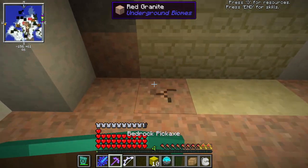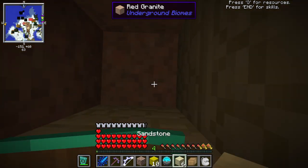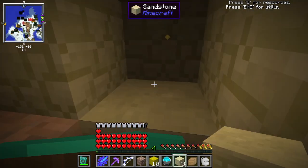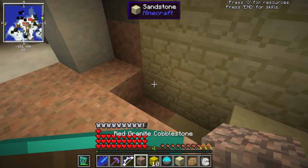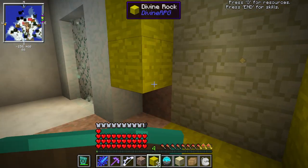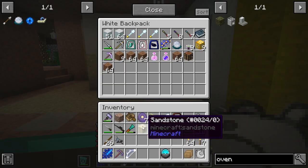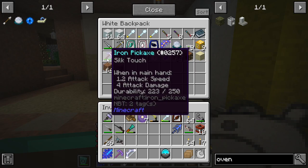It actually has one less armor, but I think it should work out still. We should be fine. Anyway, let's build this pool. It works, and this pickaxe is fast — it does have Efficiency 5, so I suppose it makes sense. I did make a silk touch pickaxe off camera, just so I have one in case I need silk touch for whatever reason. Let's put this away.